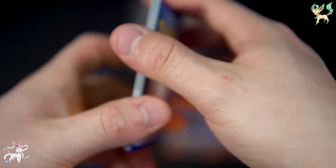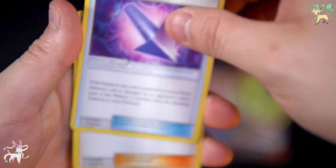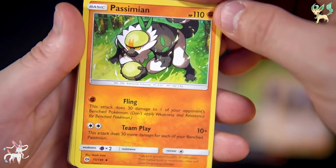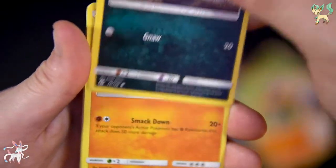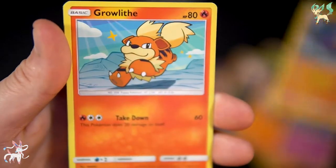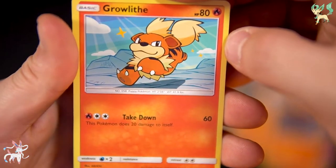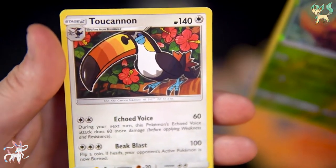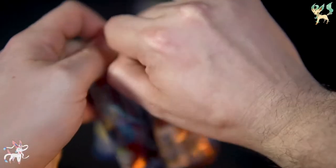Leaf energy for the Leafy boy. We got Team Grunt, Alolan Ratata, a Growlithe — really cute art on him, a bit different than I've seen for a while — two Growlithe, Parasect, and then... okay, two Camerupt. You can get out of here.